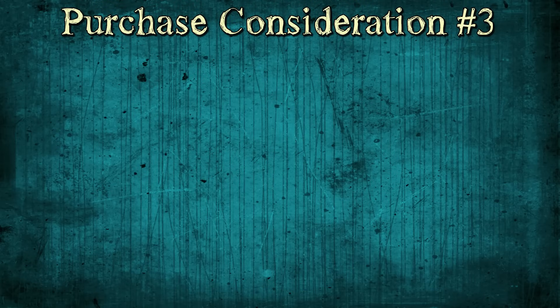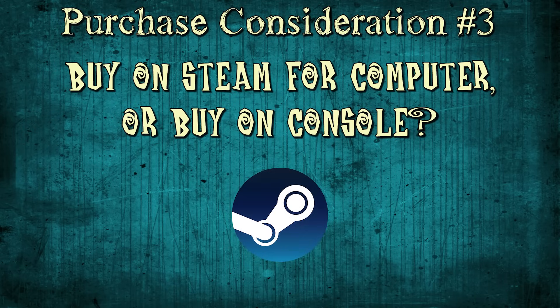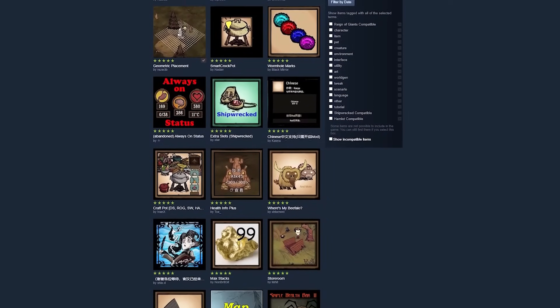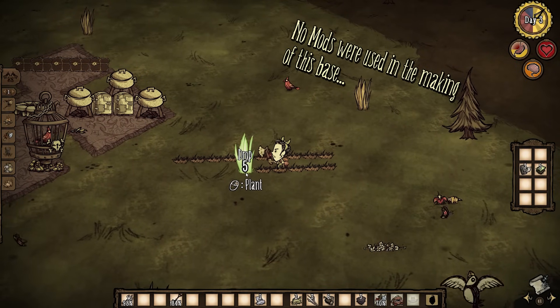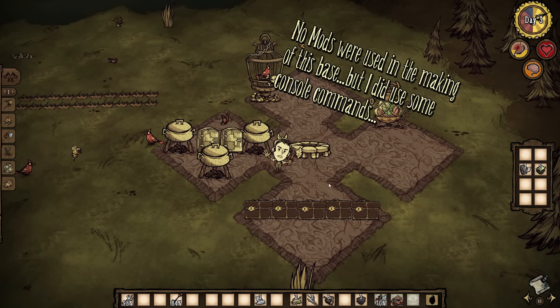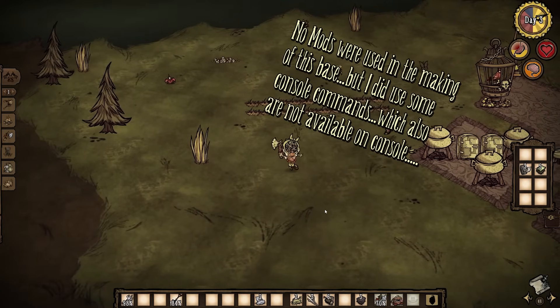If you're debating whether to get a Don't Starve game on computer or are thinking of going with a console version, I would definitely recommend going with computer and for one simple reason: mods. Although the base game whether on PC or console comes packed with plenty of entertainment options, mods take the possibilities to infinity and beyond. And even if you aren't planning on using mods, there are lots of aspects of the controls that will just feel and work better if you're on a computer. Please don't bother with the pocket edition unless that's the only option you have or you just really want to play on the go.